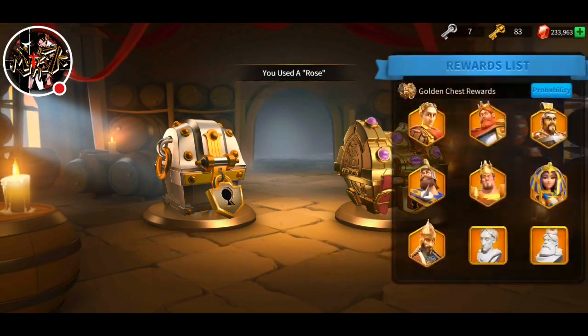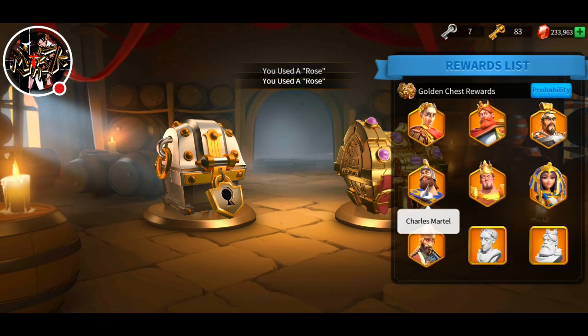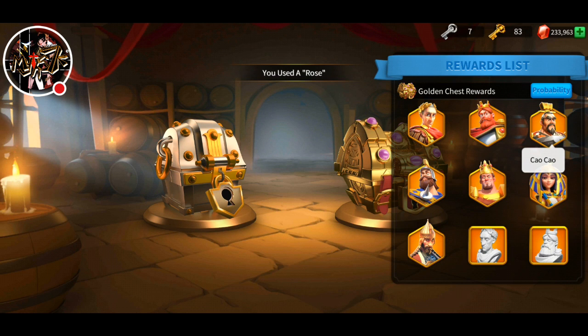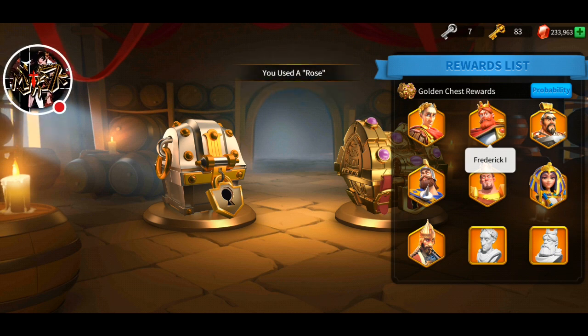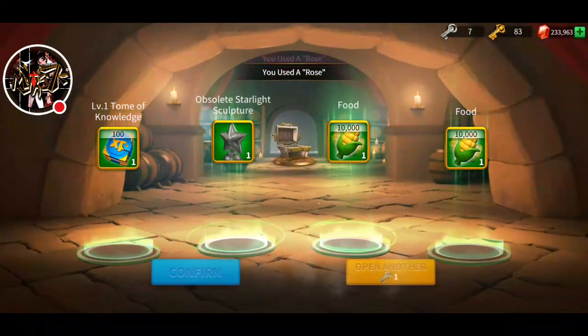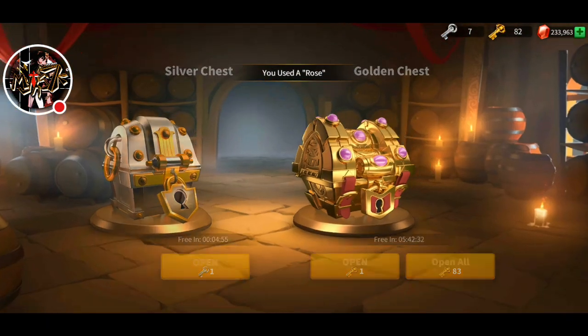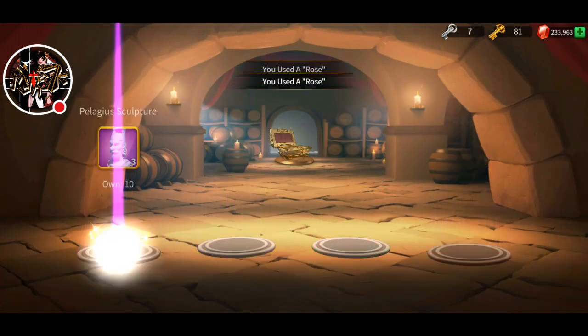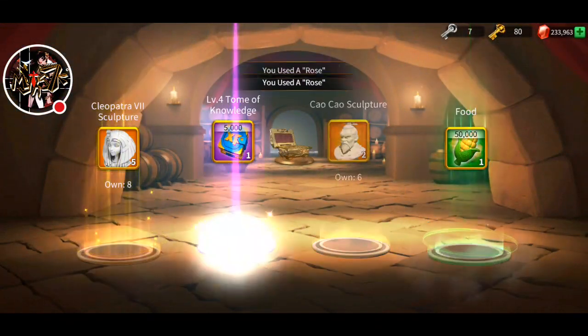What do I want? I want Charles Martel, and that's pretty much it. I don't mind Cao Cao, but the rest of the guys I don't really need. Let's open our free chests first — we'll do one by one because it's more interesting that way. I need Belisarius. Actually, I wouldn't mind if I don't get any legendary — just give me as many Belisarius as possible.